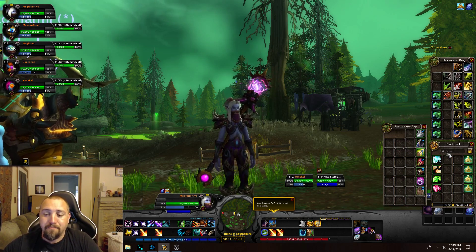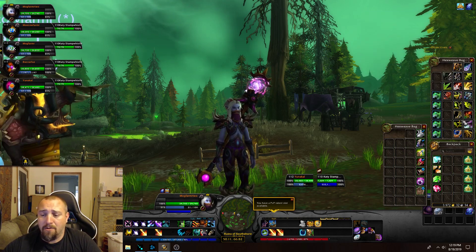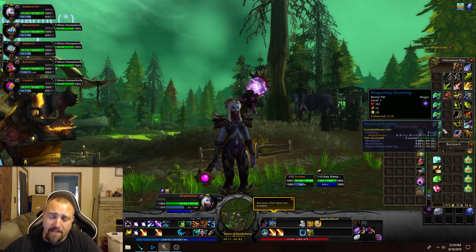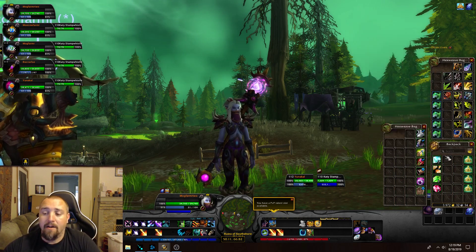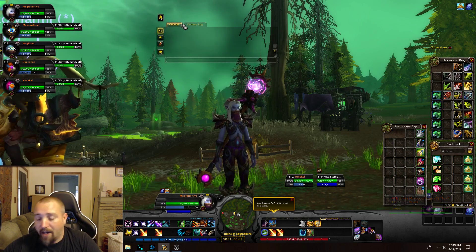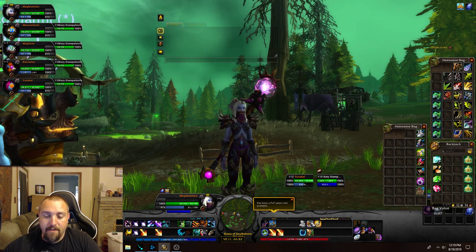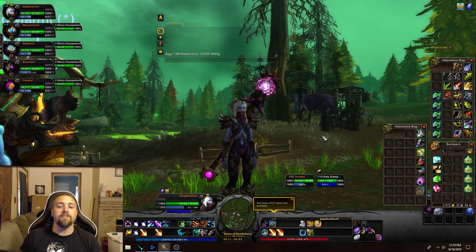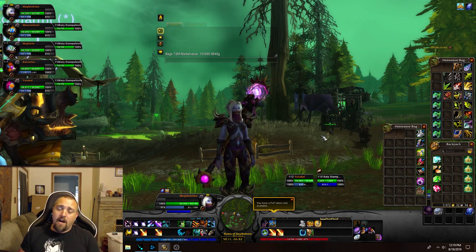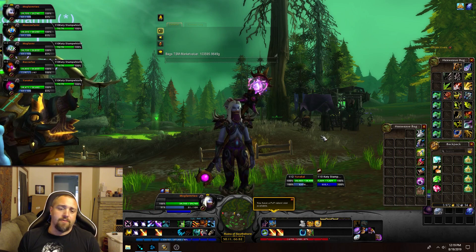You also get some old herbs, lockboxes, and low-value stuff, and we did get five Oozling pets which is a decent amount. Let's pull up our chat box and see the value of all these items. Hit our macro — it is 103,595 gold. Not horrible at all.